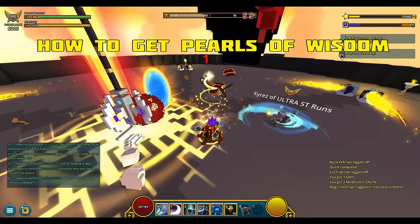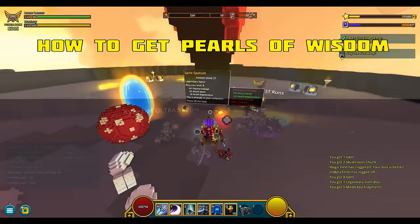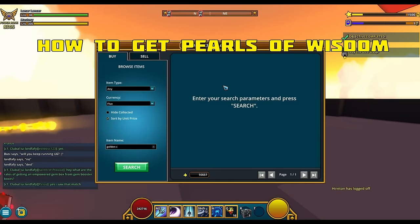You open the marketplace interface, open your keyboard, search for Pearls of Wisdom, and browse the offers.